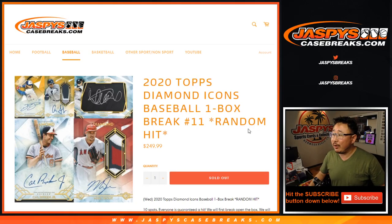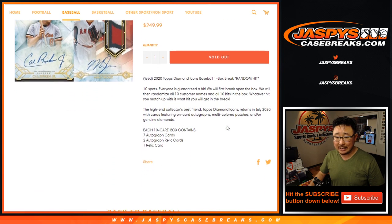Hi everyone, Joe for jazpyscasebreaks.com, coming at you with 2020 Topps Diamond Icons Baseball. We got one box, random hit number 11 from jazpyscasebreaks.com.